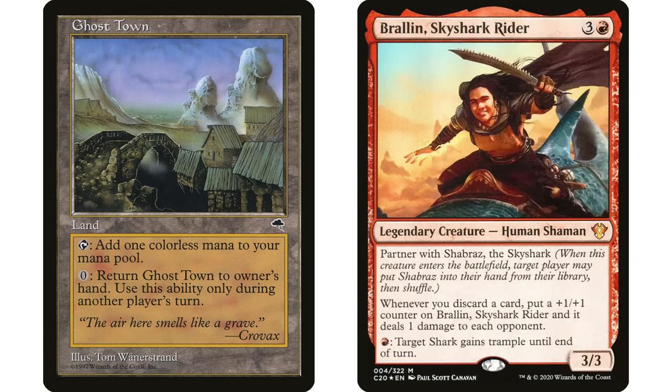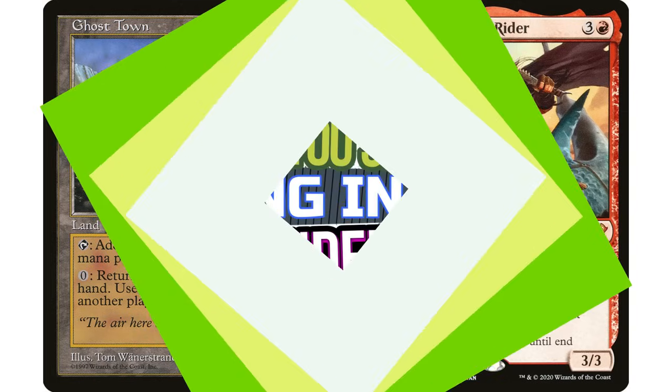For example, I recently put Ghost Town in my Brawlin deck - a pretty funny fit. I remember this card from way back in the day thinking it was such a funny card. It's just a colorless land, but you can pay zero to return it to your hand, activated only if it's not your turn. I put it in my Brawlin deck because that's a discard theme, and I thought it would be funny to pay zero, return it to my hand as discard fodder.